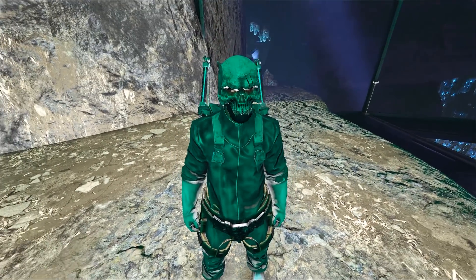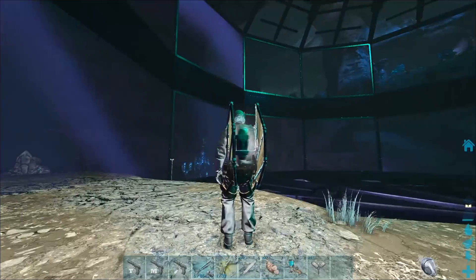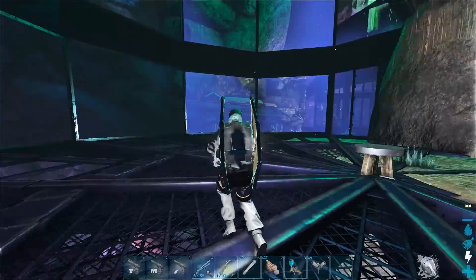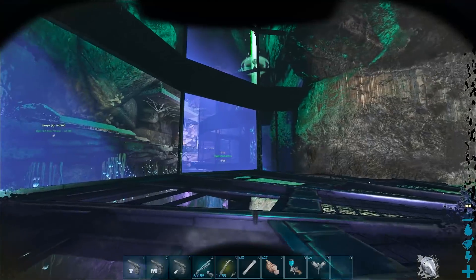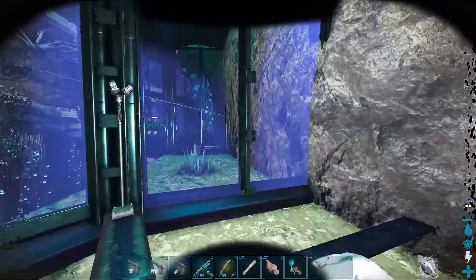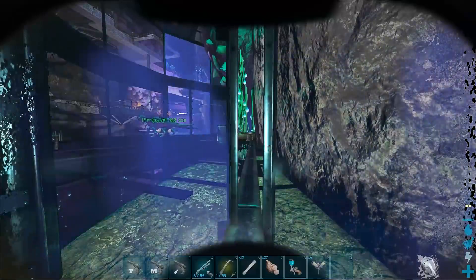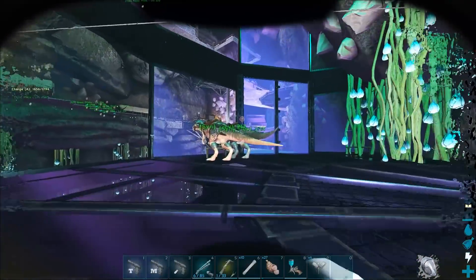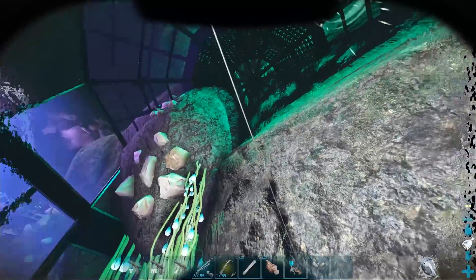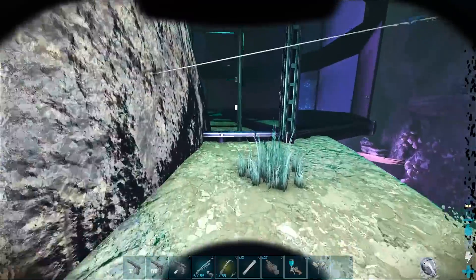Hey guys, welcome back to a brand new episode of ARK on Aberration. Today we're working on some stuff. So this right here is the second little cliff platform place. I went ahead and made this one the exact same as the old one over here. These two buildings are going to serve a very important purpose — this one is the breeding room. We're going to have creatures breeding in here, eggs being collected, and then moved over to the next room, which is the hatchery.